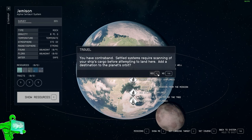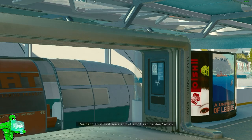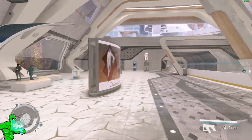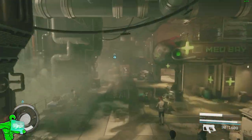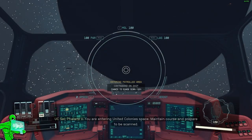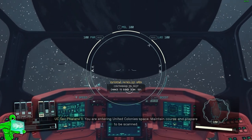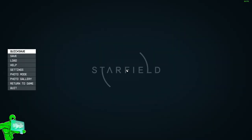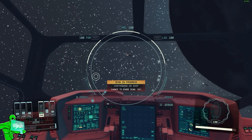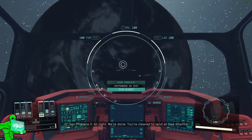In order to sell this contraband, you need to find the Trade Authority, which is easy. Just go to New Atlantis and go to what's called the Well. Take the tram to the MAST area once you've landed, take the elevator on the right side down to the Well, and you'll stumble upon the Trade Authority. To mention the smuggling scan: once you go to any city with contraband on your ship, you will get scanned by the landing authority. Pause the game and quick save — or on PC push F5 — while the scan is happening, then load your quick save if it fails and repeat until it passes. It's called save scumming.